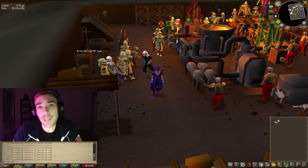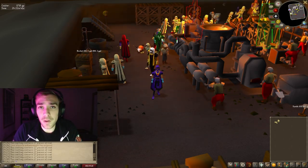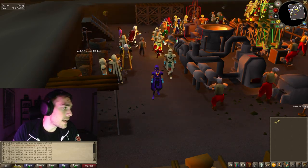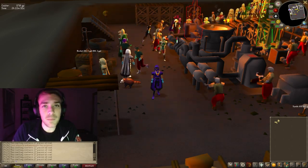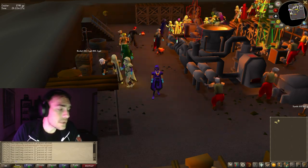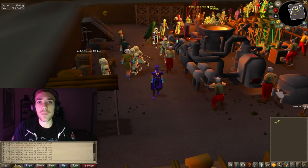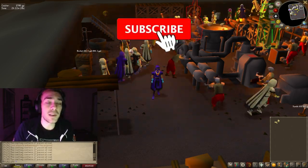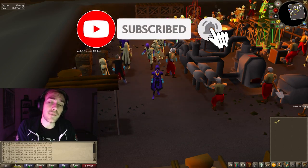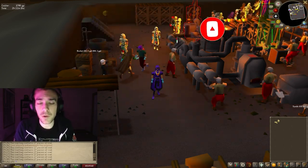Requirements for this are access to the Blast Furnace, recommended to be level 60 smithing and above. It cannot be boosted, otherwise you have to pay 2500 coins every 10 minutes, or 1250 with a Ring of Charos. So just keep that in mind. This is going off of 60 smithing, so it's going to be 72k an hour. We'll subtract 72k an hour for the cost of the coffer and running the Blast Furnace since we're on a Blast Furnace world.